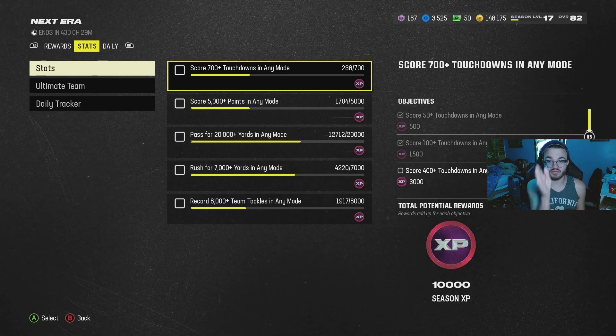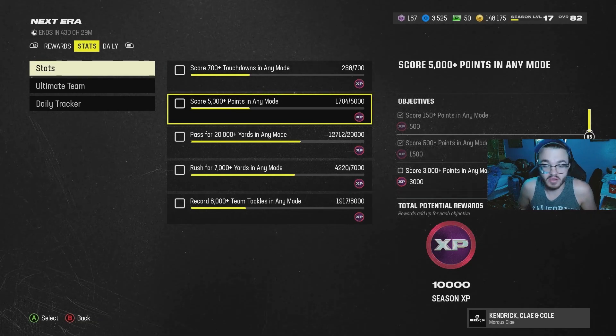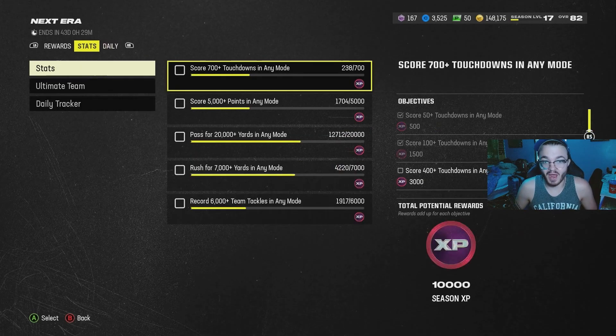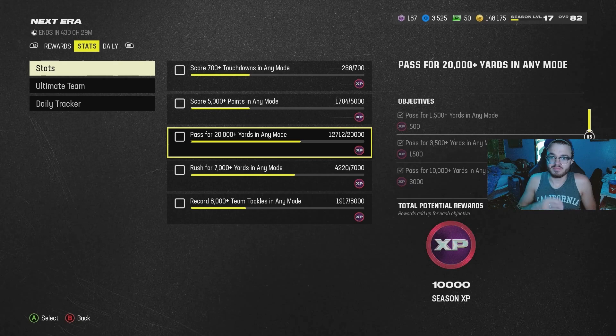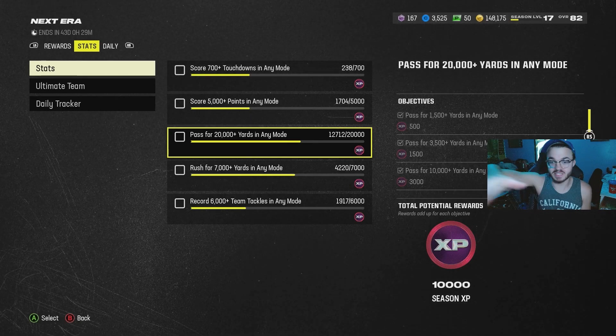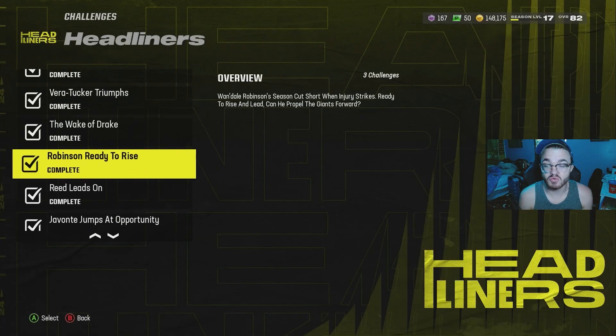When I hit 400 touchdowns I'll get an extra 3,000 XP, and I get a total of 10,000 XP for completing all 700 touchdowns. Score 5,000 points in any mode — same thing. All this stuff comes naturally over time if you're not trying to grind quickly, but you can go into solo challenges and throw one-play touchdowns over and over and get these stats faster than everybody else if you just put the work in.